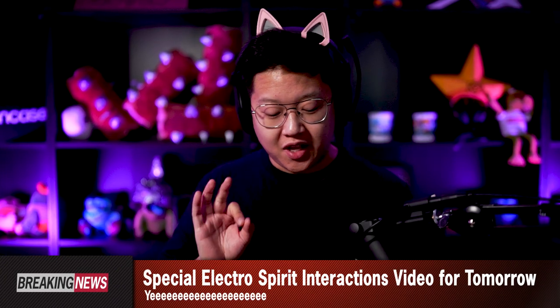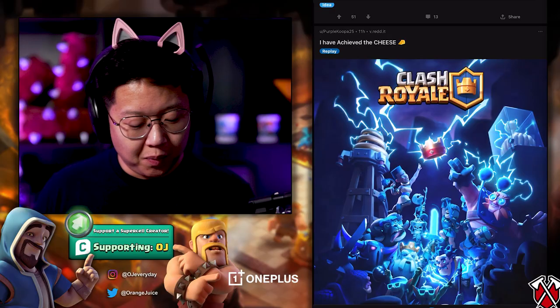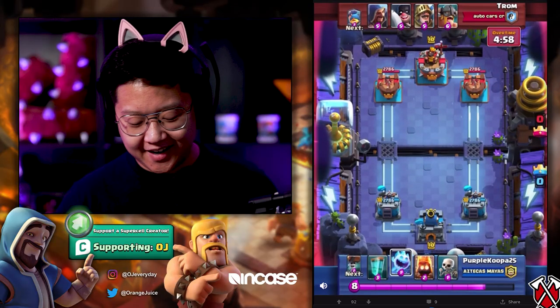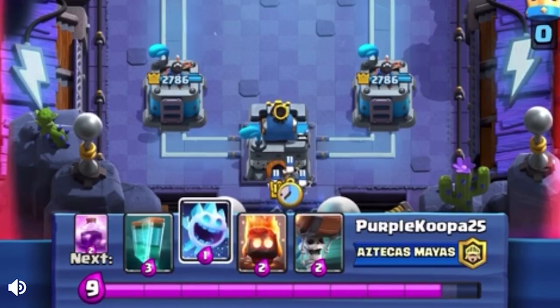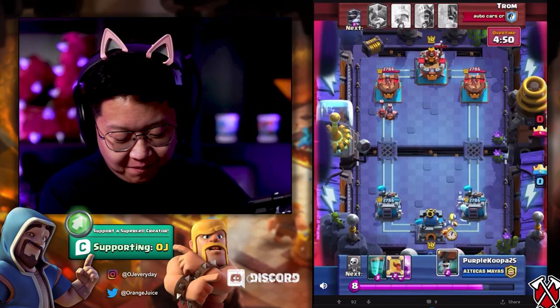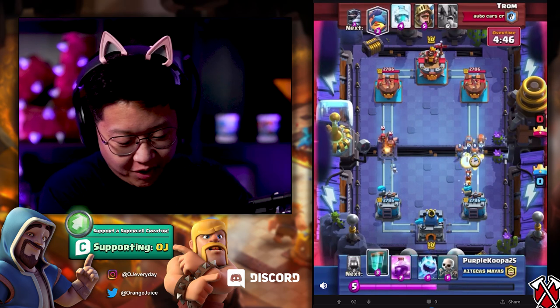This is the juicy news network where we are bringing the latest and the greatest. Always keep infinite Elixir and sudden death in party mode — they're really fun modes. Purple Koopa 25 is a cheap cheese — I like cheese. It's sudden death. Wall Breakers — that's going to be so satisfying. Executioner Wizard — that's 10 Elixir. Just rush. Wall Breakers, mirrored Wall Breakers.